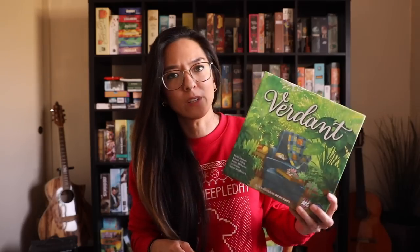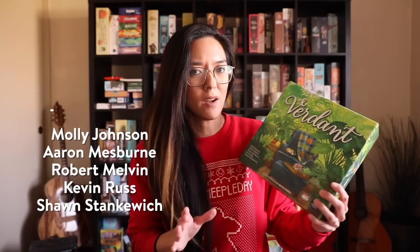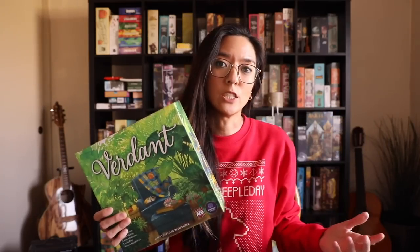Moving on to the next game — another abstract game of sorts — brought to us by the FlatOut Games team. It's called Verdant, the third installment of their abstract trilogy. There was Calico, then Cascadia, and now Verdant. It's designed by much of the FlatOut Games team — I believe five different designers — and published by both FlatOut and AEG.